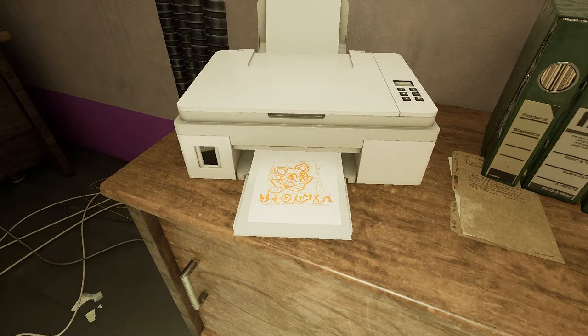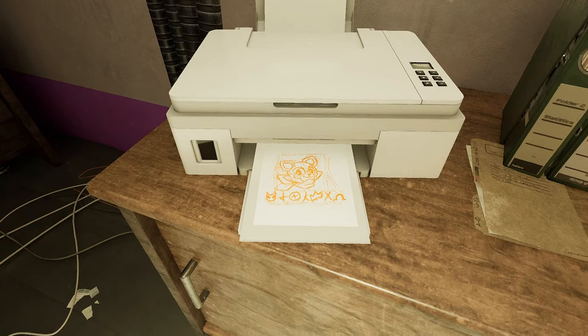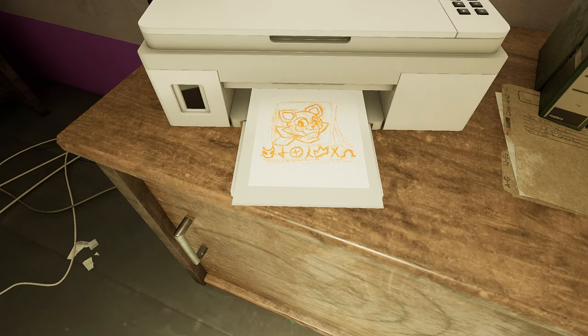Guys, we got a secret code! We got a secret code! I'm screenshotting that. So if you get all five of them, you get a secret code from the point door. What is that? It's like a cat plus a crown.